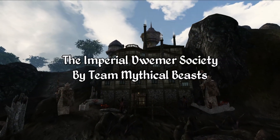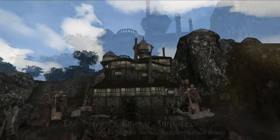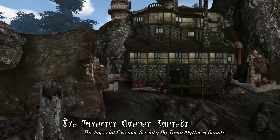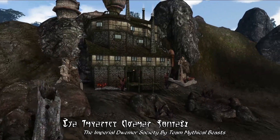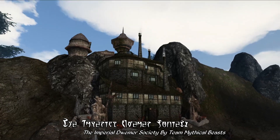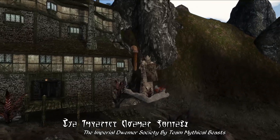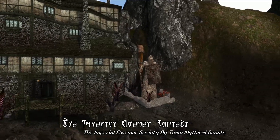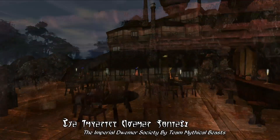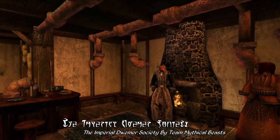Starting out, we're going to be taking a look at the Imperial Dwemer Society by Team Mythical Beasts. This mod adds a rather impressive looking guild hall complete with a new faction to the game world of Morrowind, just south of Balmora along the Odar River, sort of built into the hills outside of Hla-Oad. Just from the exterior, it's a rather impressive looking guild hall, combining newer Imperial architecture with the remains of a small Dwemer ruin, making for a visually scenic addition along the Odar River.